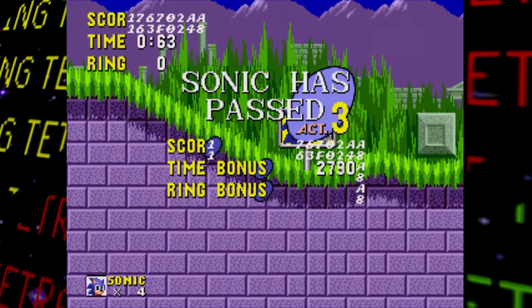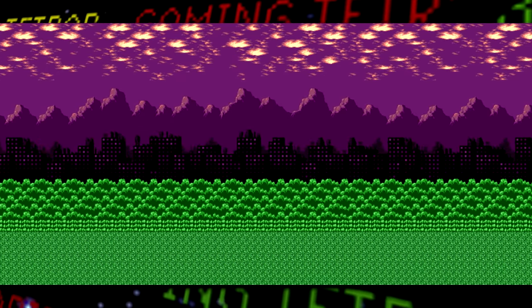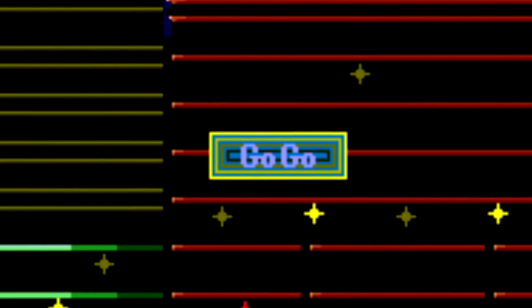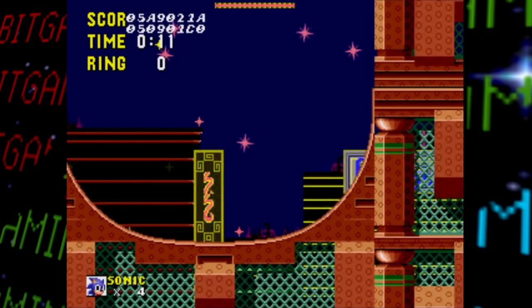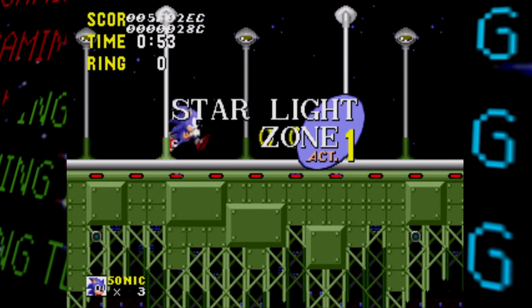Next up is Spring Yard Zone, here called 'Sparkling Zone' — its early name. Not only do we get to see that early name, but also a completely different backdrop graphic. Gone are the mountains, distant city skyline, and trees; instead the zone appears to be set in the middle of a city, with billboards in the background wishing you good luck and telling you to 'go go.' Act 1's layout is generally similar with a few changes, including a bumper surrounded by four lines of spike balls — quite the obstacle.